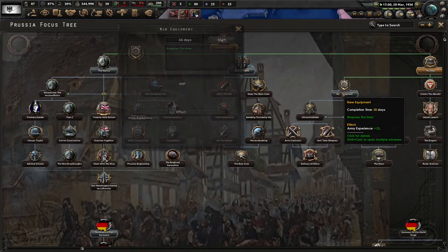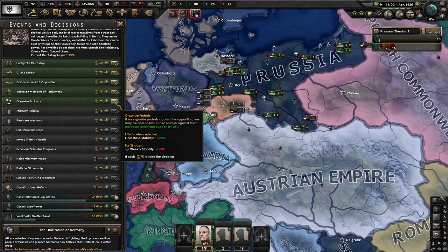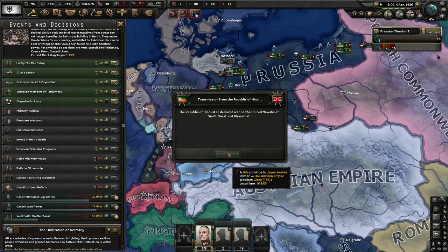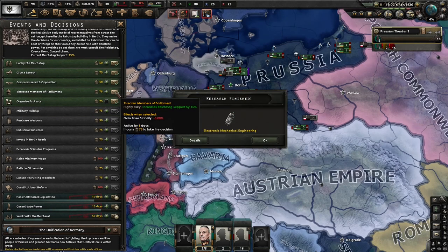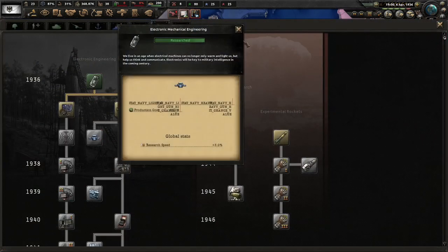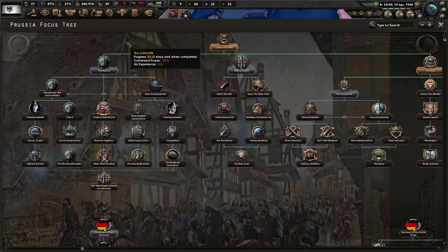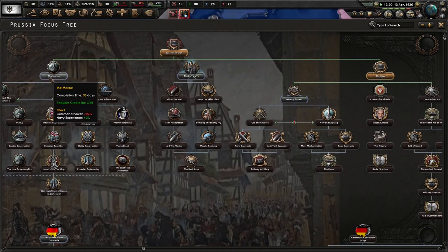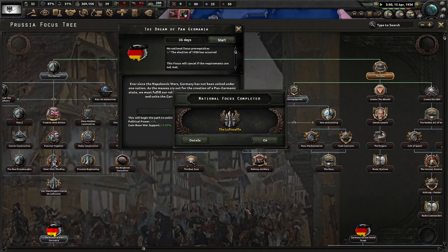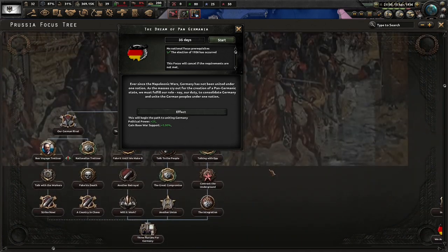After the Luftwaffe - work in progress - I guess we'll do new equipment. Organize protests? Not worth it. Dreams of Pan-Germania: ever since the Napoleonic Wars, Germany has not been united under one nation. The masses cry for the creation of a pan-Germanic state that we must fulfill. It is our duty to consolidate Germany and unite the German peoples under one nation. A confederacy - with much of northern Germany under Prussian influence, we can finally proclaim the creation of the North German Confederation as a stepping stone to eventual German unification.